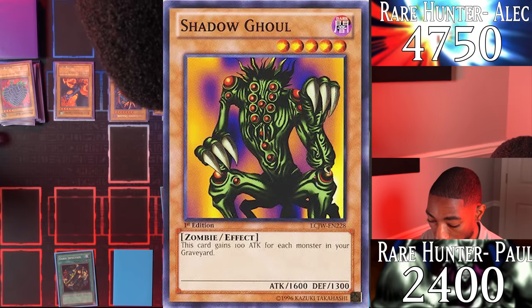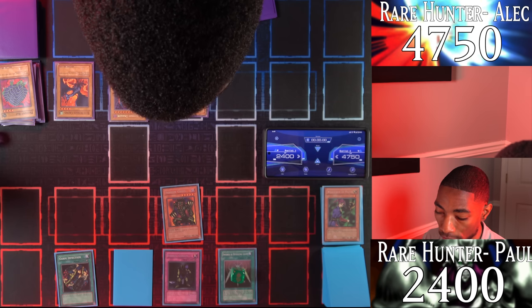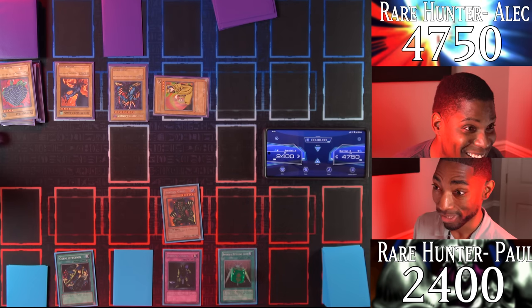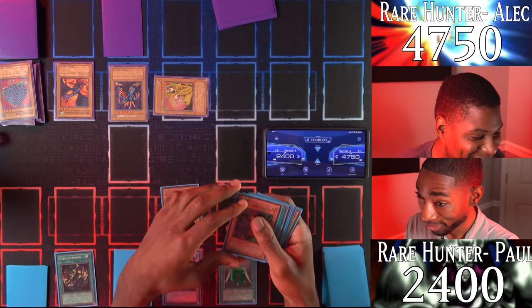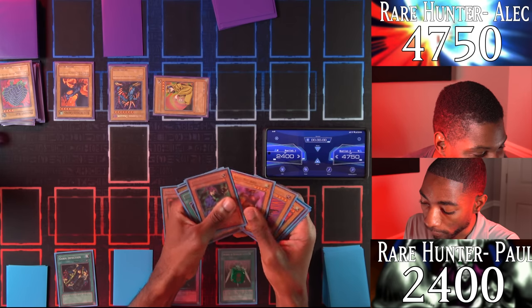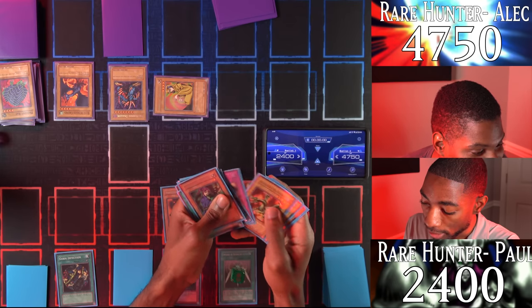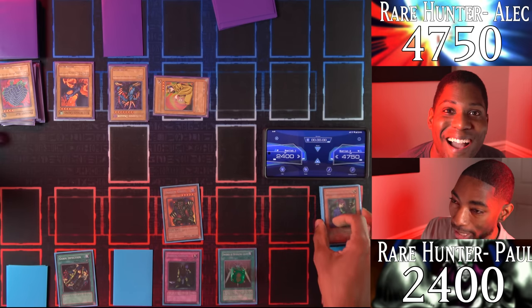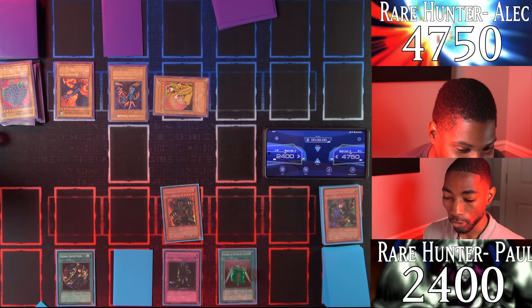Shadow Ghoul — the other level 5 monster — can increase its attack by 100 points for each monster in my graveyard. That card is kind of good! I have 1, 2, 3, 4, 5, 6, 7, 8, 9, 10, 11, and 12 monsters in my graveyard, giving Shadow Ghoul 2800 attack points!